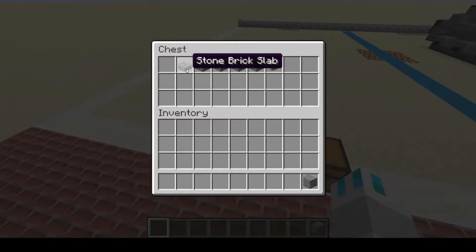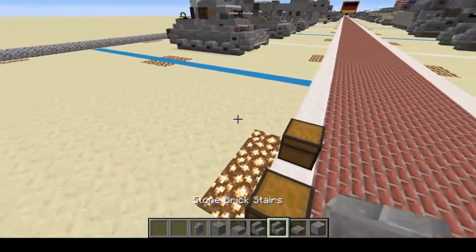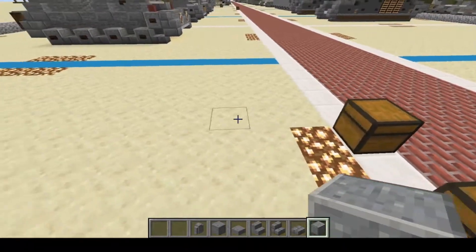Today you'll be needing polished andesite, stone brick slab, stone brick stairs, stone stairs, stone slab, stone, and andesite wall. Pretty simple list. Unless you want to do it in a different color, then go right on ahead.